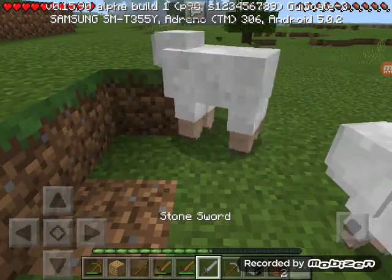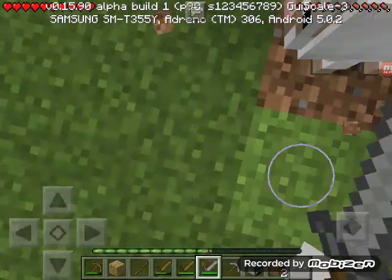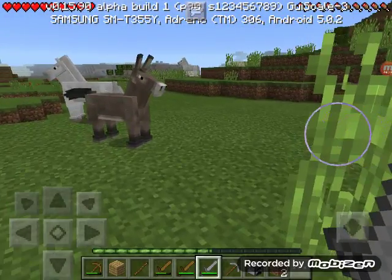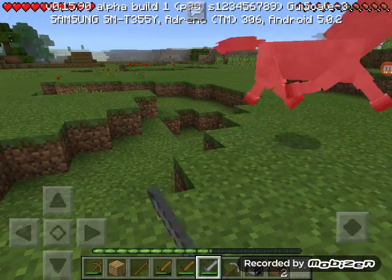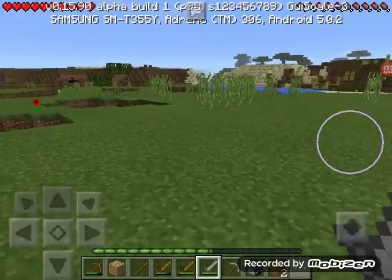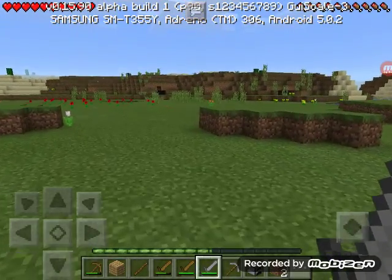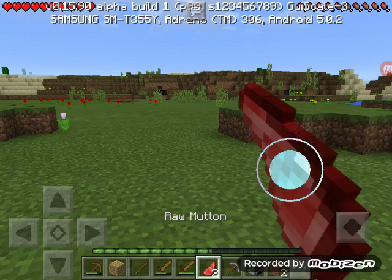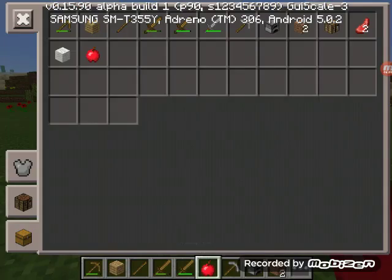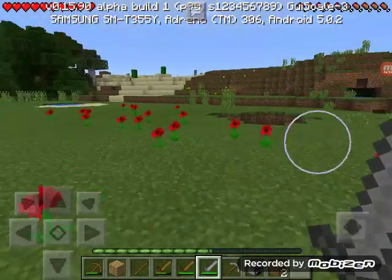I need to kill the sheep for wool — I'm sorry but I have to. Whoa, I got some mutton as well, that's good! I can't kill the baby one because babies don't give anything. Let me try killing another horse — it still didn't give me anything, what is going on? I'm not going to try to get leather from horses anymore. Let me just eat some mutton. When did I get an apple? My hunger bar is full, I don't need it. So far the game is going good — it was just glitching out a bit.